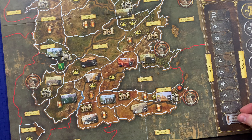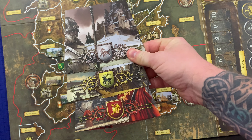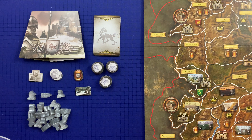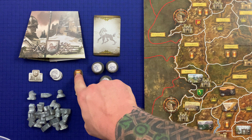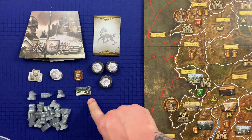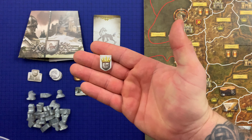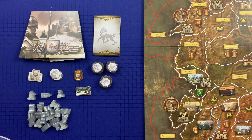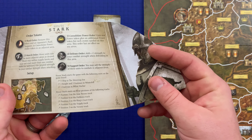Place the game round tracker on position one of the round track. Each player now determines which house they want to play, or the houses can be assigned randomly. Each player gathers all materials belonging to their house: one player screen, seven house cards, 15 order tokens, one supply token, three influence tokens, one victory point token, one garrison token, and all plastic units of their color. Players do not take any house-specific power tokens yet. It's also important to note that players are limited by the number of components included in the game — if a player is using all components of a particular type, they may not bring additional components of that type into play. Each player references the setup section of their player screen to finish their house-specific setup.